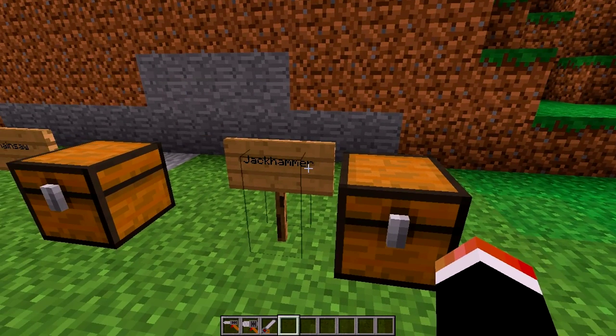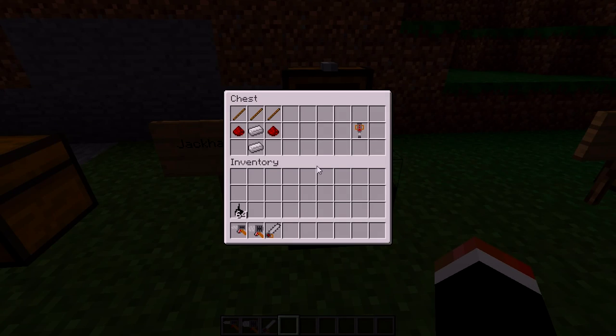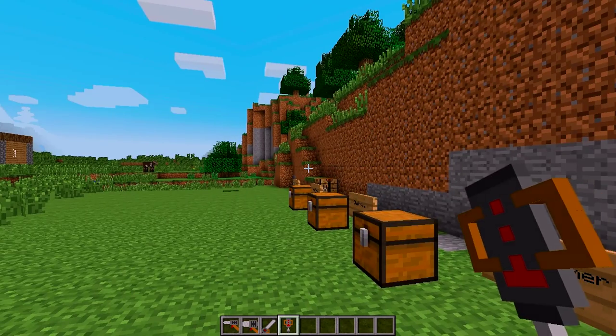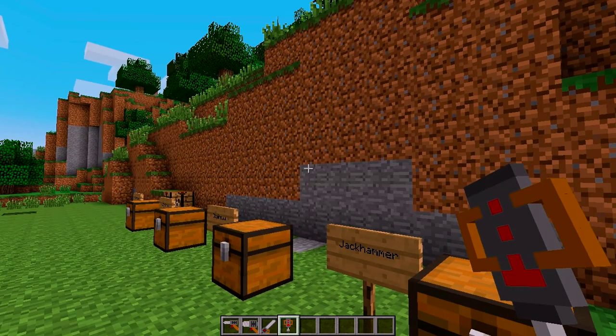And then for the last tool out of the four is the almighty jackhammer. Sticks, redstone, and iron is all you need: three sticks on top, two iron down in the middle, and then redstone on each side. And you got a jackhammer. Now you have these tools and you're ready to go. They're pretty easy to craft.